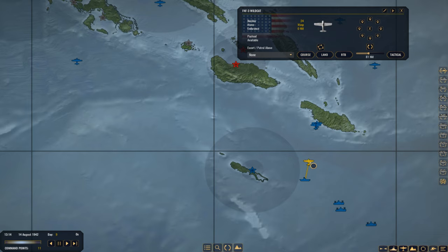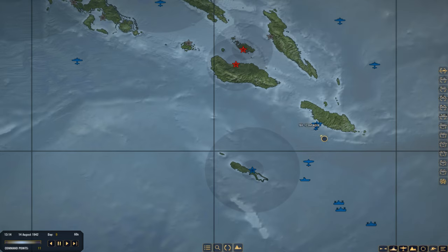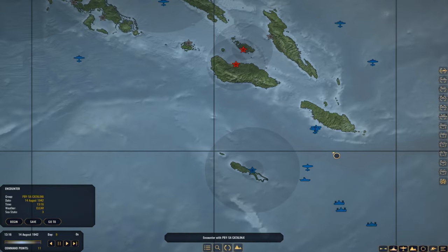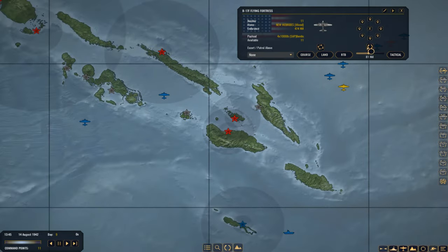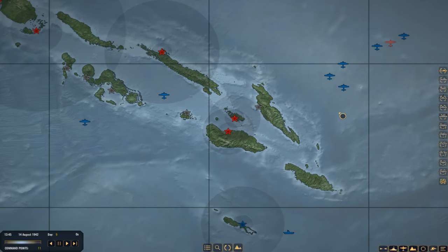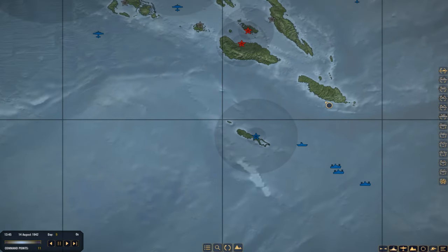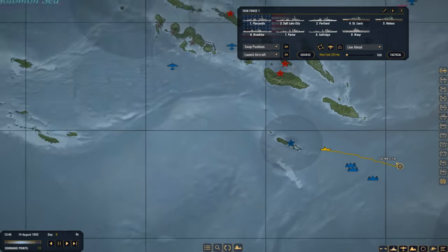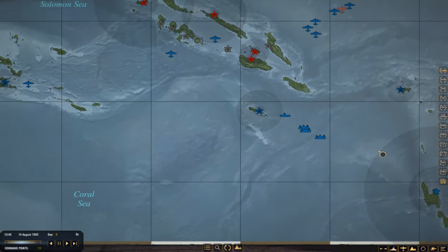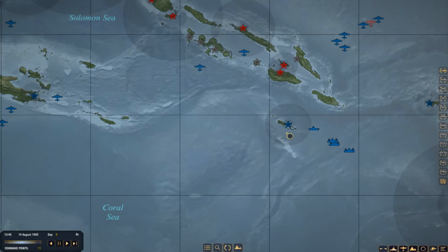Aircraft are starting to return to the Wasp — we have 24 Wildcats, 13 Avengers, and 7 Avengers. So we probably lost about half of our bomber force, but again, well worth it. My B-17s have arrived up here — I'm searching for the rest of that task force because I would love to hit something else in it. I don't think that was the one that had the battleship, but there were a few heavy cruisers there. Task Force 1 is going to start moving back to detach the carrier and send it back to New Hebrides. We've recovered all the aircraft.